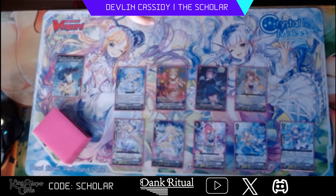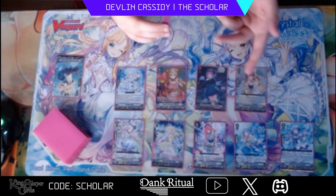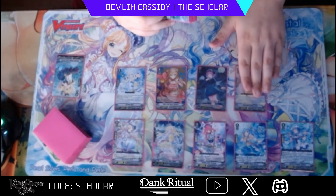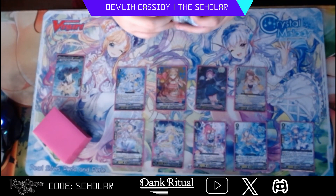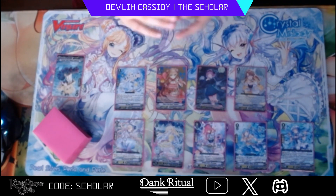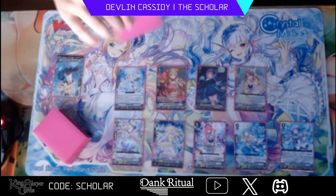Here we have Surya — just a really good generic card in Bermuda. On place, discard one, look at the top three, add one of those to your hand, the rest go to the bottom. She gains 5k, and then if your opponent is on grade three or greater she gains 10k instead of the 5k. So on place she's a 15-to-20k beat stick that also just gets you free value — free filter. You discard a card, look at top three, add a card, and you don't even have to show them. It's great.